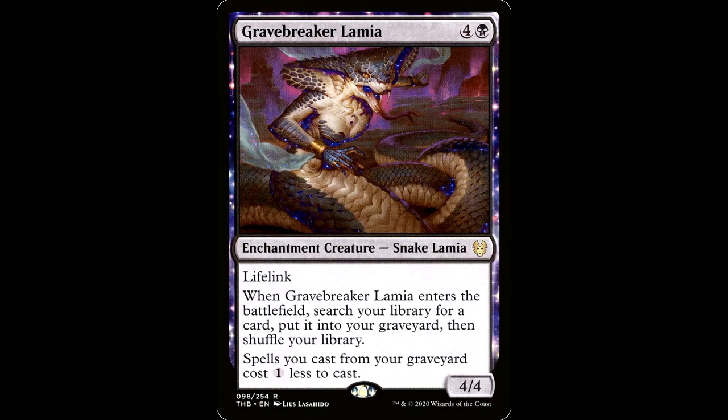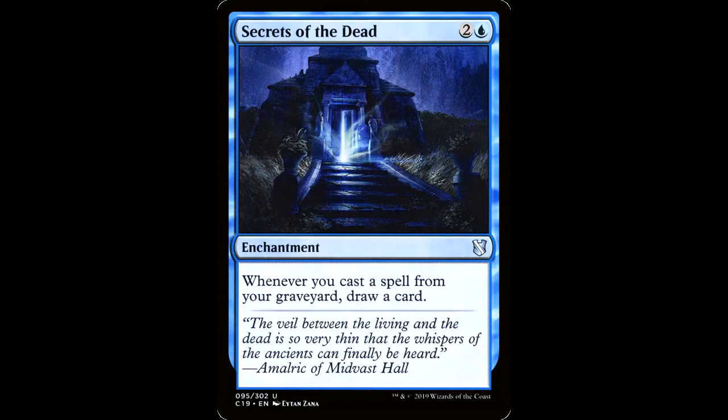Gravebreaker Lamia — four and a black for an enchantment creature snake lamia, 4/4 with lifelink. When Gravebreaker Lamia enters the battlefield, search your library for a card, put it in your graveyard, then shuffle. Spells you cast from your graveyard cost one less to cast. This is a tailor-made card for Muldrotha — you can get any of our toolbox permanents into the graveyard.